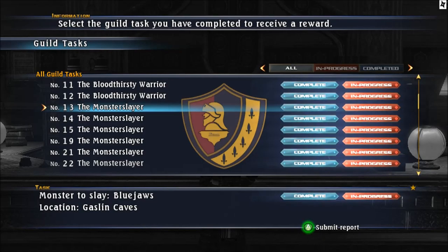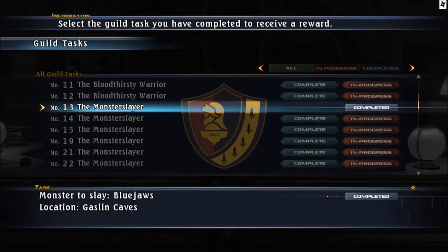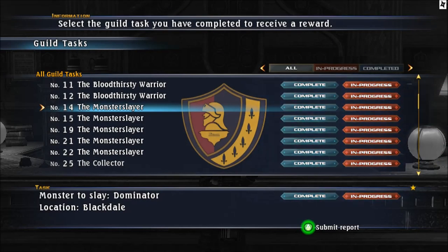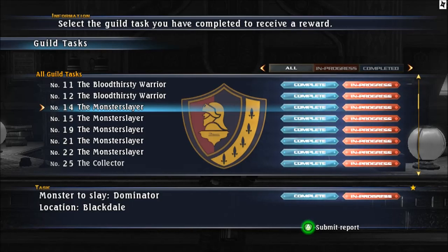On the PC version, Blue Jaws is in the Castling Case. On the Xbox version you have to hunt Dominators - Dominator is in the Blackdale. From that you get the Counter-Offensive formation. Then Dominator Blackdale on Xbox you have to kill the Void Intruder in the fourth path - you get the Church Bell formation and Bloodthirsty Beasts and Ivory Pigs.